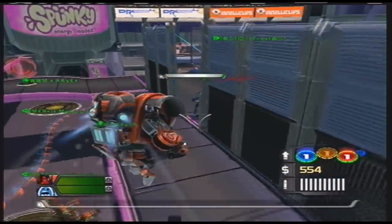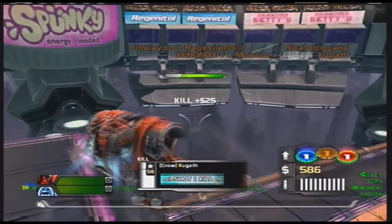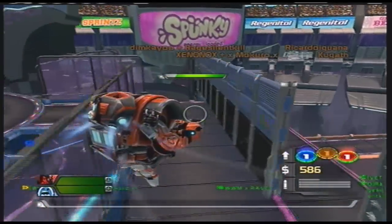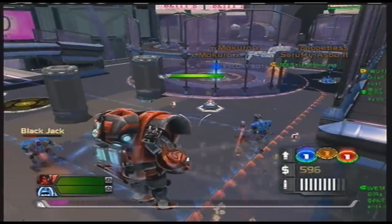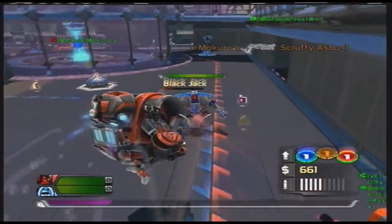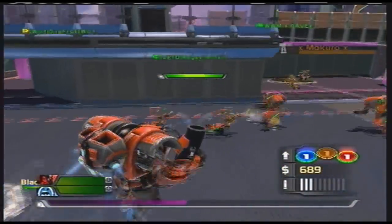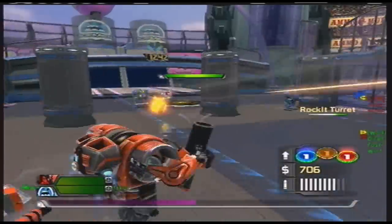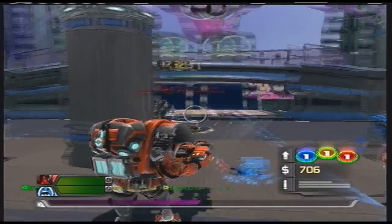A gunner without juice is extremely dangerous, but if you have a support healing you, it's usually fine to play temporarily without juice. As a smart player, keep tabs on whether enemies might be juicing on you. Juice can also be built up by picking up juice pickups off the ground while motoring as many things as you can.